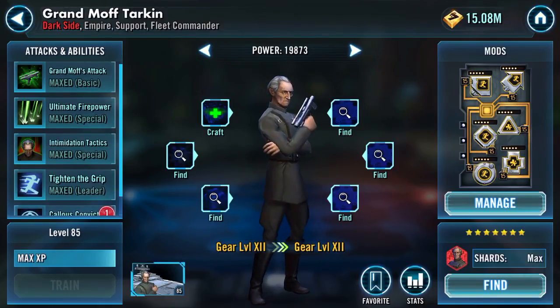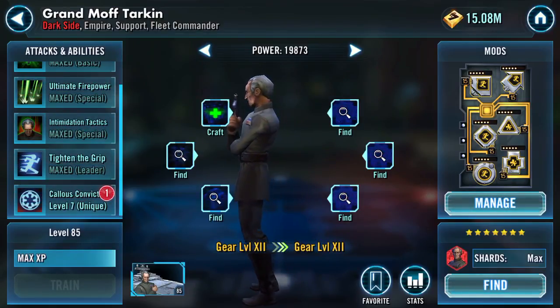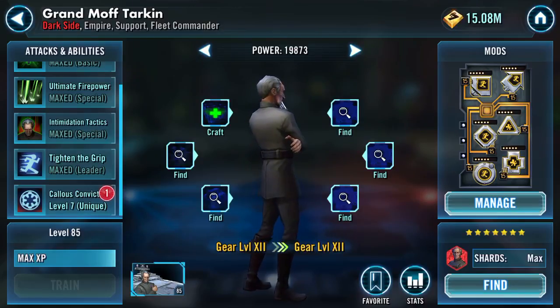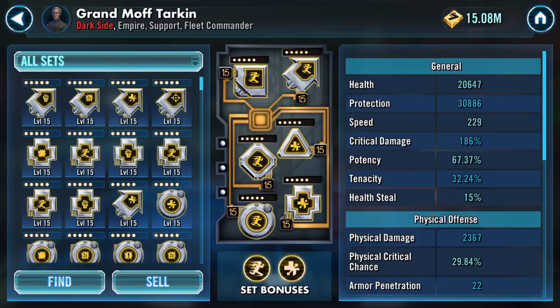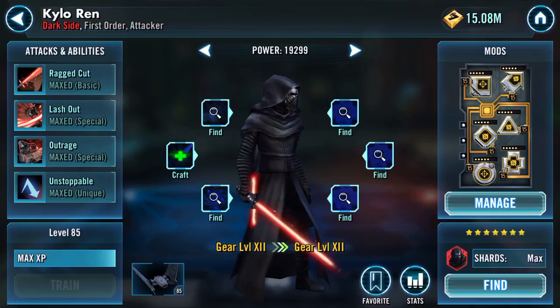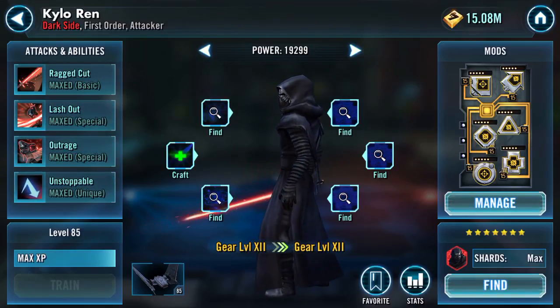Moff Tarkin — I really want to do Callous Conviction. He was getting interesting and then CLS came out and wrecked Empire basically, which is a shame because I do like the Tarkin lead — plus 30 speed, and there's also the Expose mechanic as their health reduces. 229 speed, with the 30 increase puts him at 259. Potency is reasonably high — he gains boosts equal to his potency, crit chance, potency mods.